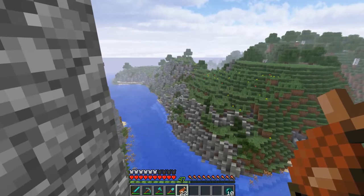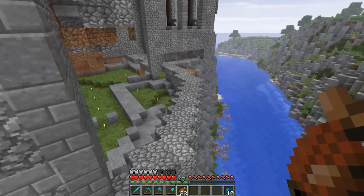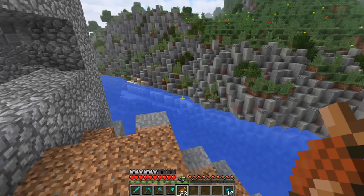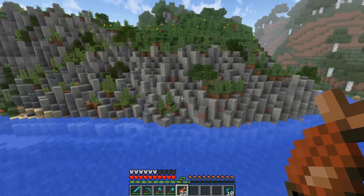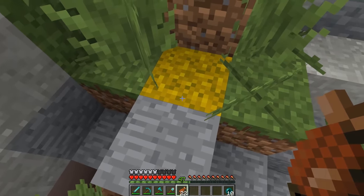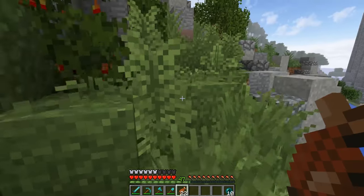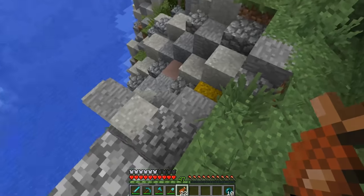Alright guys, welcome back — we got these cliffs all pretty much completely done. I tried to tone down the bushes quite a bit, but I kept putting more in when gaps appeared because it looked really boring. I put in some hay bales to show like birds' nests, almost. Some people over in the Discord channel were talking about doing that. There's one right there — just kind of where birds would be nesting on the sides of the cliffs, which is really common on sea cliffs.